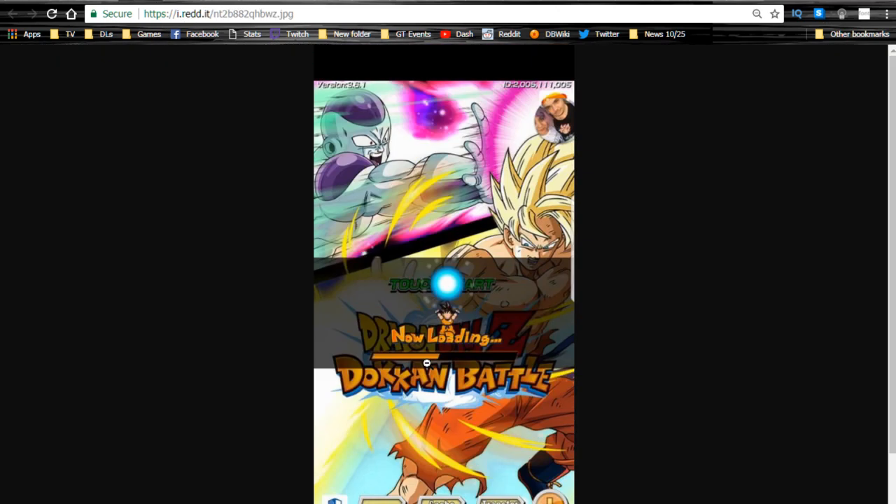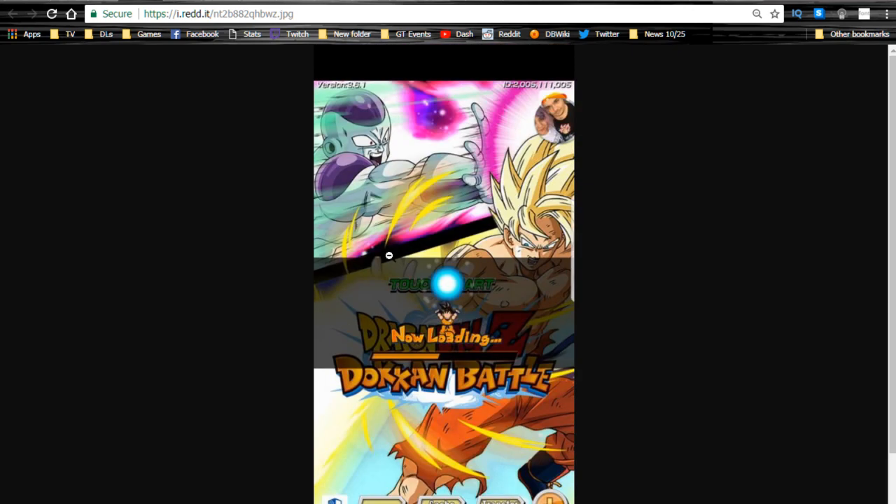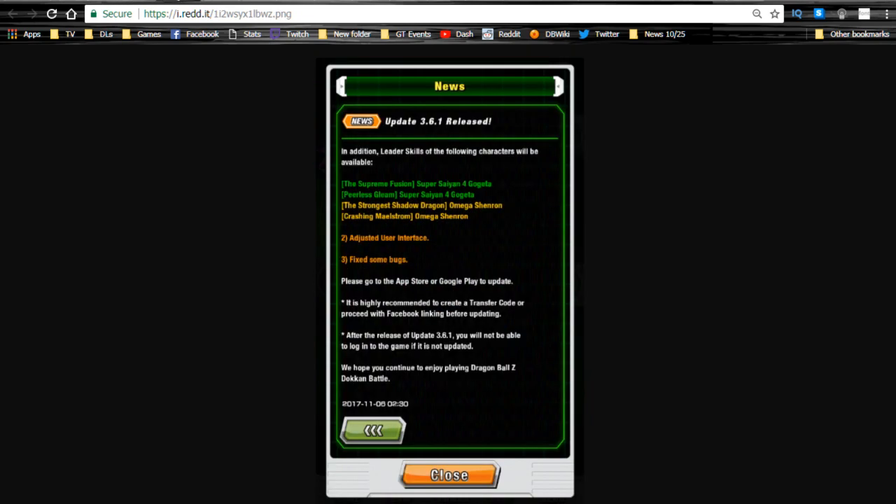We have a new loading screen with Frieza and Super Saiyan Goku. I really like it. I don't know if this is foreshadowing things to come — that we might be getting some new event this month incorporating these two that the JP side didn't have, which is awesome if we do. If not, it's just kind of a throwback to the original game introduction wallpaper, back when there was a lot of good Frieza stuff. We're on version 3.6.1.